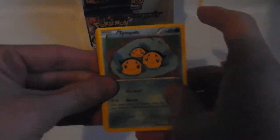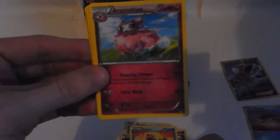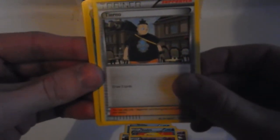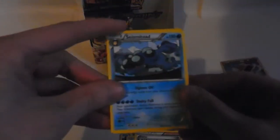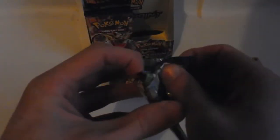Next pack: Tympole, Joltik, Honedge, Numel, Espurr, Slowbro, Aromatisse, and a trainer supporter Tierna. The reverse is a Frogadier, which is good - I like that one. And the rare in the pack is a Seismitoad - regular rare, non-holographic. We expected that, didn't we. You can't get good pulls all the time.